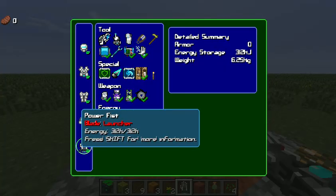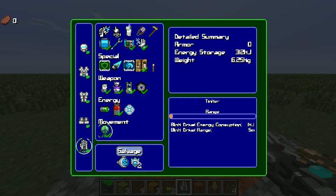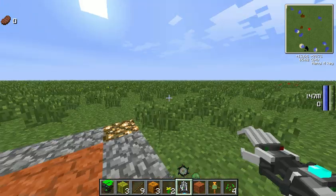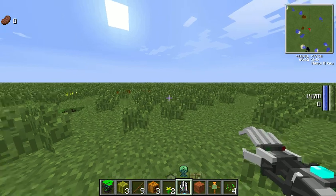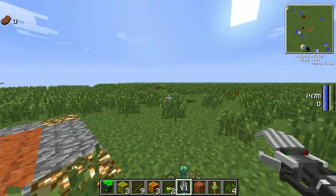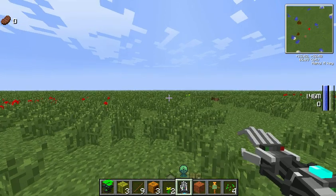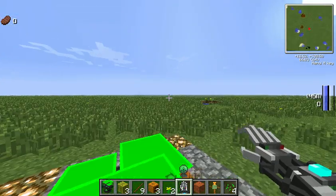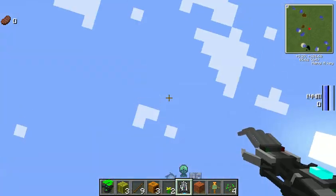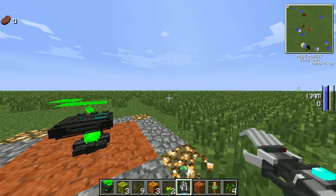On the power suit you can also teleport. It's really weird — you select it and right click on the ground to teleport there. It won't work if the target is too far away. It makes a weird sound and does consume a little bit of energy.